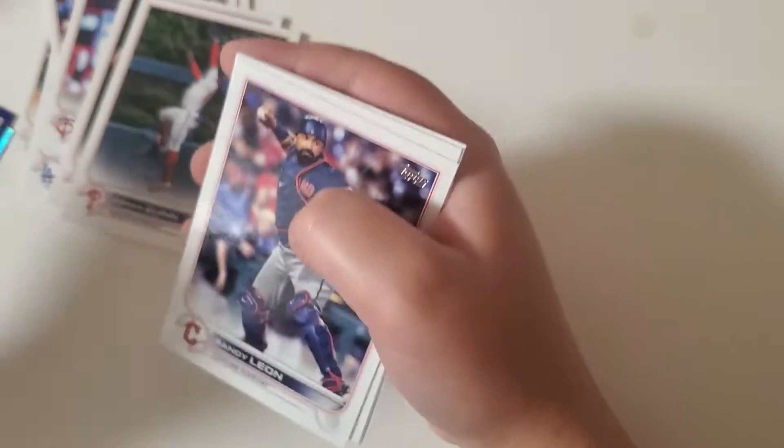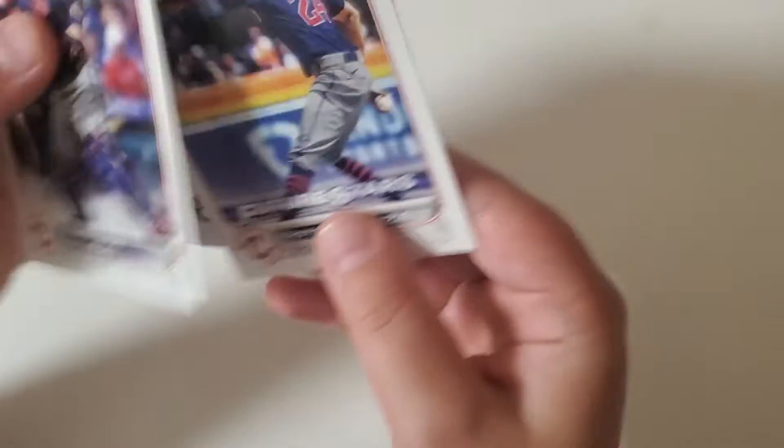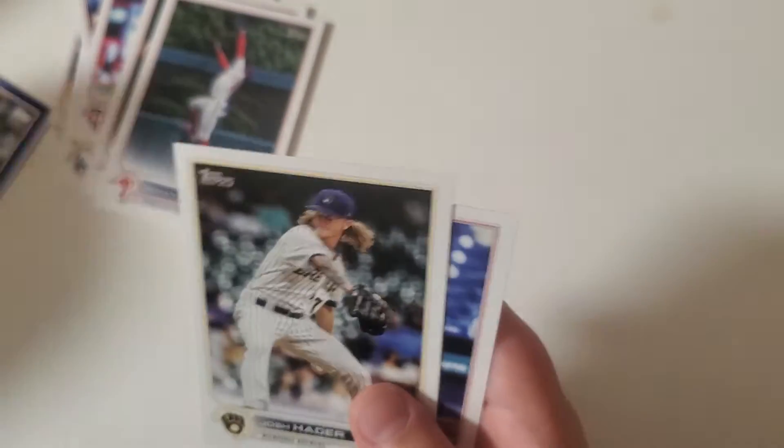I guess now they're in the middle of the packs. Future Stars: Tristan McKenzie and Alec Baum — Future Stars. Here is pack one. That's the Relic one.